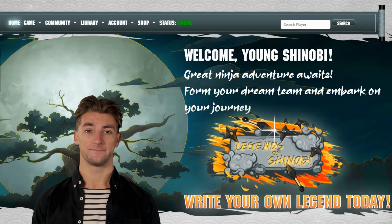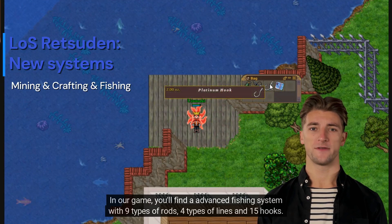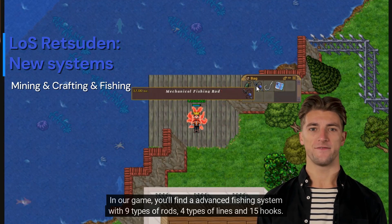Welcome Shinobi! In our game, you'll find an advanced fishing system with 9 types of rods, 4 types of lines, and 15 hooks.